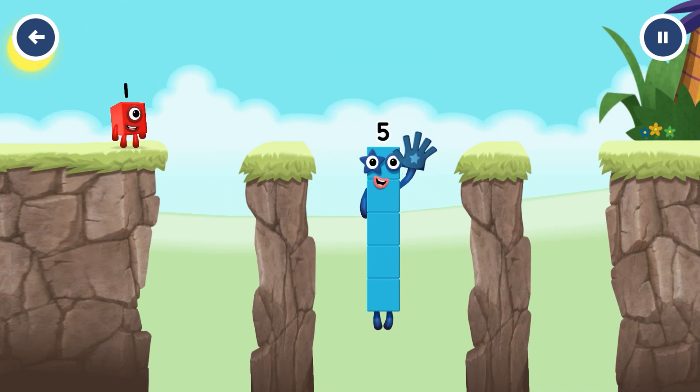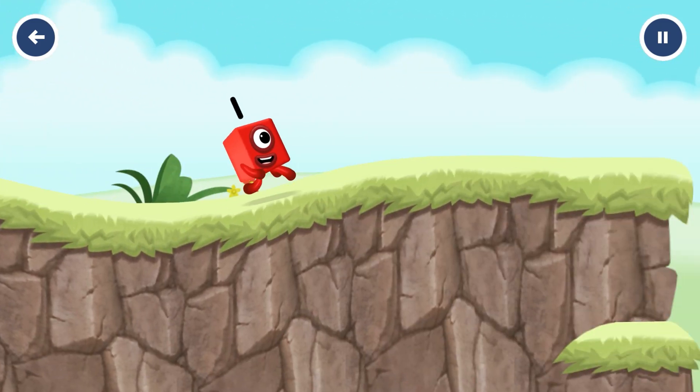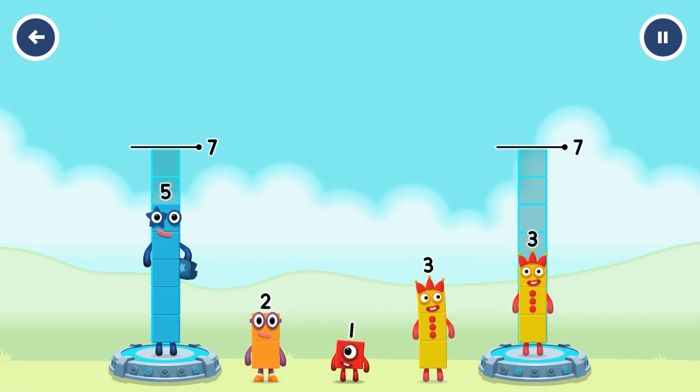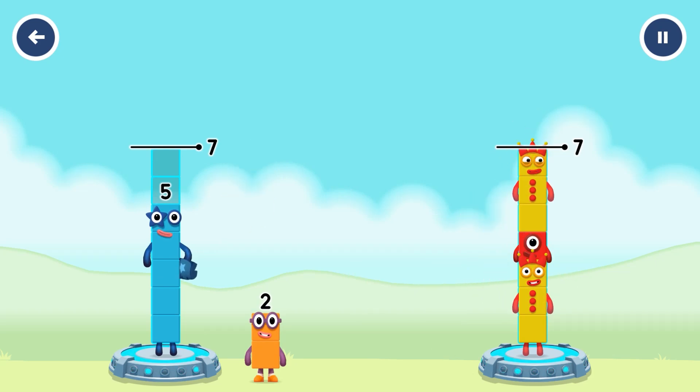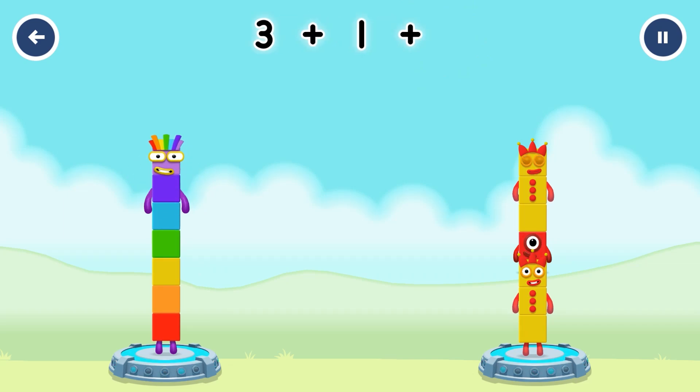Hi! 5! Yes, you got it! Share the number blocks evenly to make 2 groups of 7. 5, 3, 1, 3, 2. You cracked it! 5 plus 2 equals 7! 3 plus 1 plus 3 equals 7!